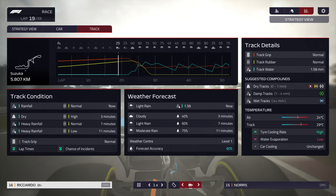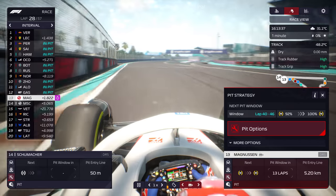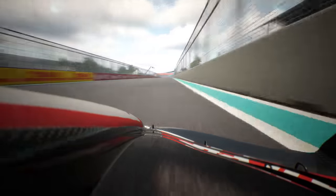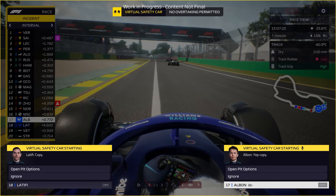Watch the weather forecast to see if you need to prepare wet or intermediate tyres. Look at lap times and find gaps in the traffic to see if there's a chance to pit early, set fast laps on fresh rubber, and undercut your rivals. Look out for the safety car, or virtual safety car, to see if a cheap pit stop is achievable.